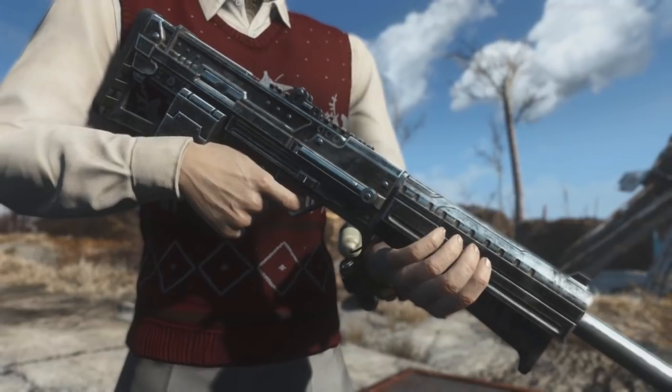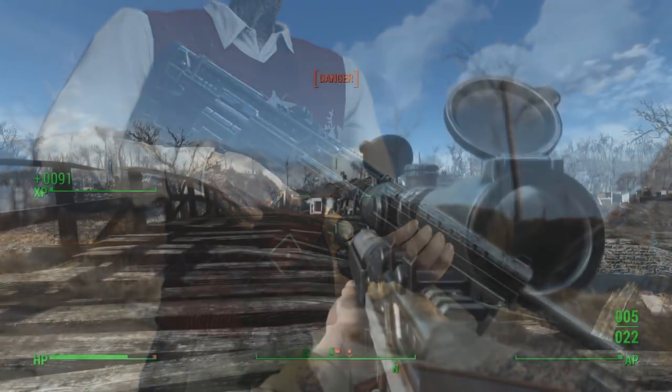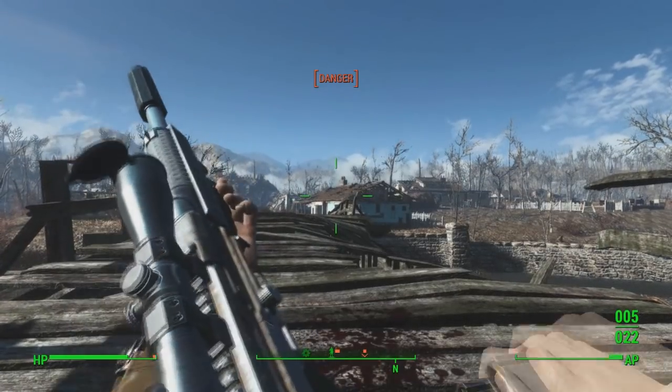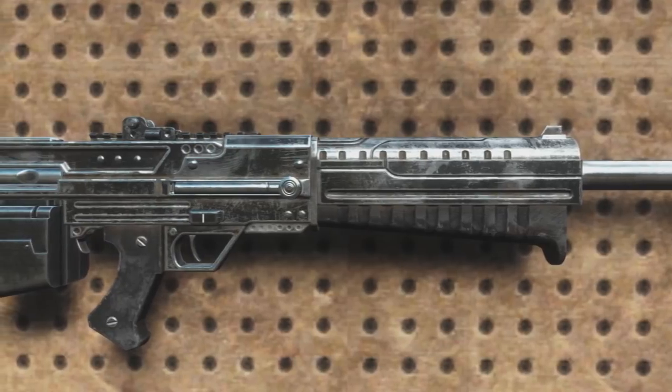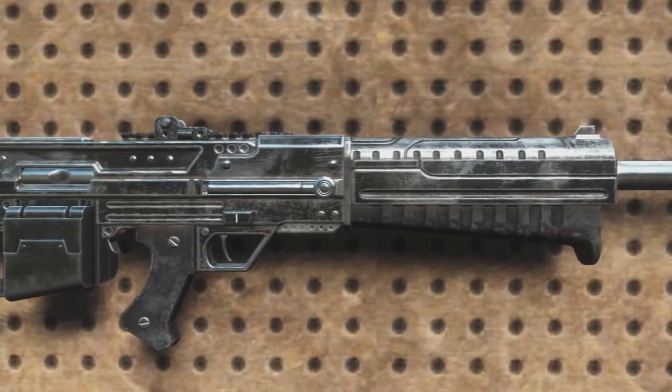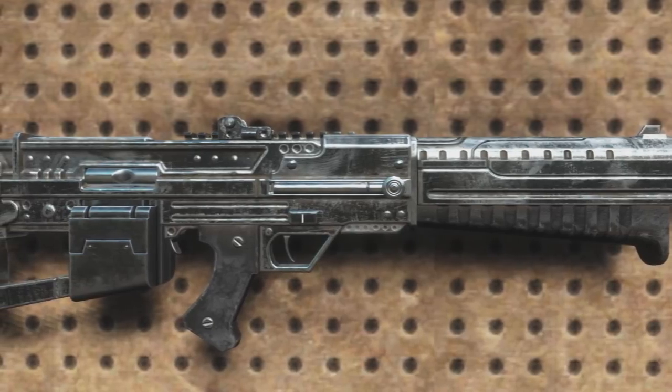The Bullpup Bozar mod adds in a brand new, custom-made rifle into the Commonwealth, coming packed with its very own custom meshes, high-resolution textures, and custom animations, with the majority of the stats and an overall design heavily based upon that of the Bozar rifle found within Fallout 2 and Fallout New Vegas.